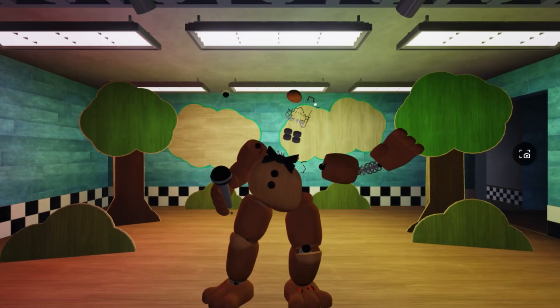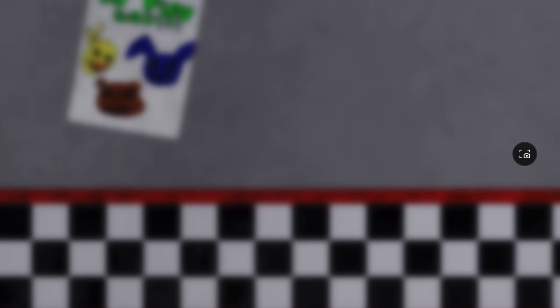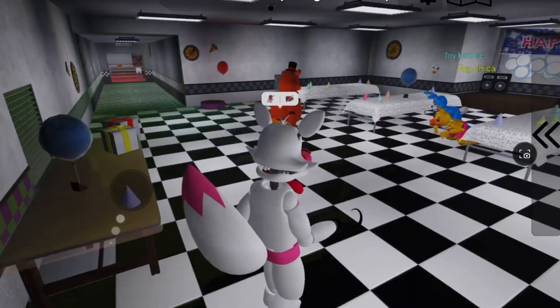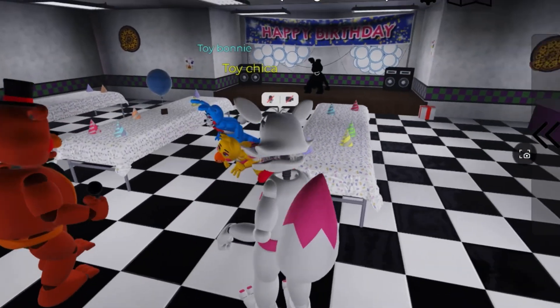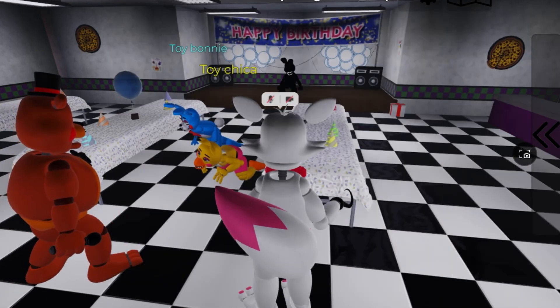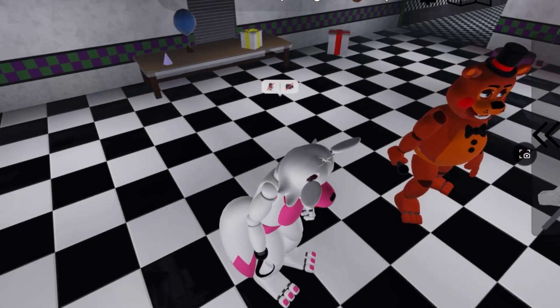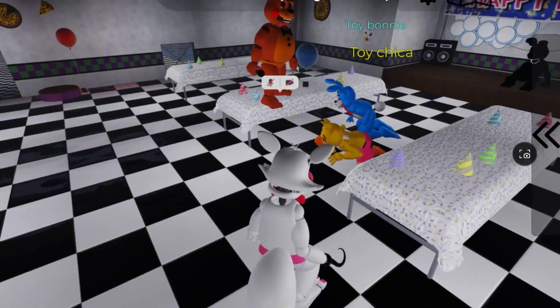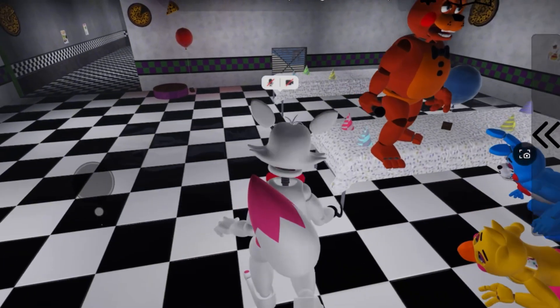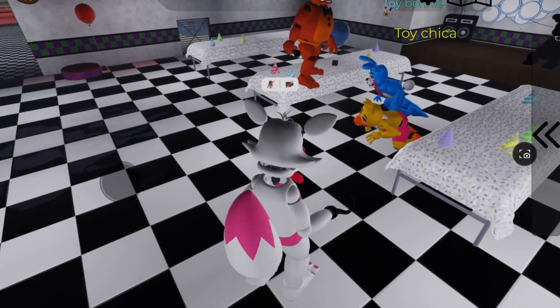Hold on, let me join them — I want to be a Toy animatronic. The toys game pass. I'll be Toy Foxy, you know, fit the gang. Hey, the cutie — I don't really remember too much about you. You have two tufts of fur in the back, I don't think I ever realized that. Oh, run! Oh yeah, they have a crawl because they do that in the game.